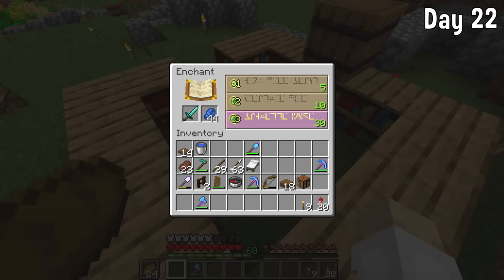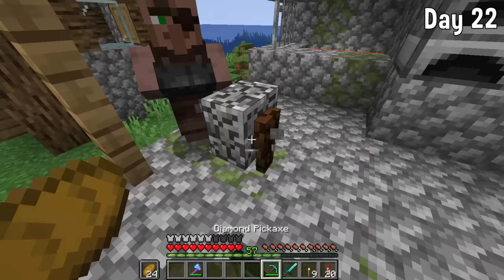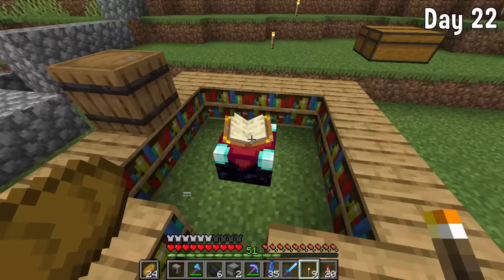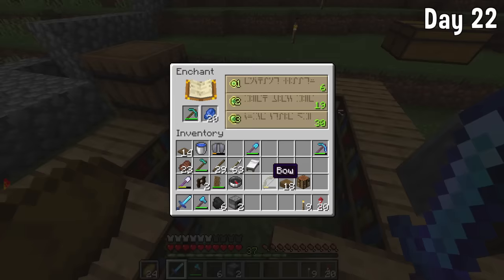I realized I was still using some iron tools, so I made up some diamond ones and tried to get some decent enchantments. But all the enchantments I got were terrible, so I had to go get a grindstone from the village and then try again — this time we managed to get some decent ones on our sword and extra diamond pickaxe.